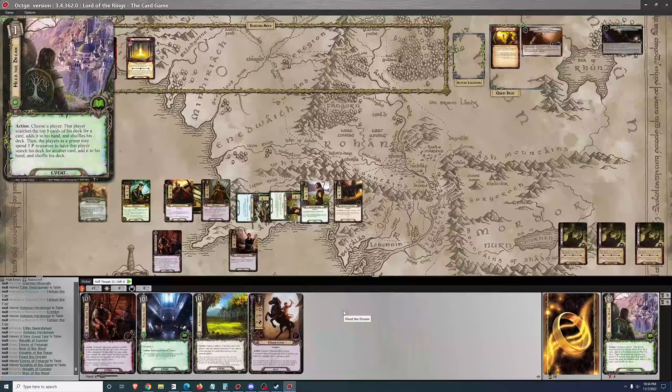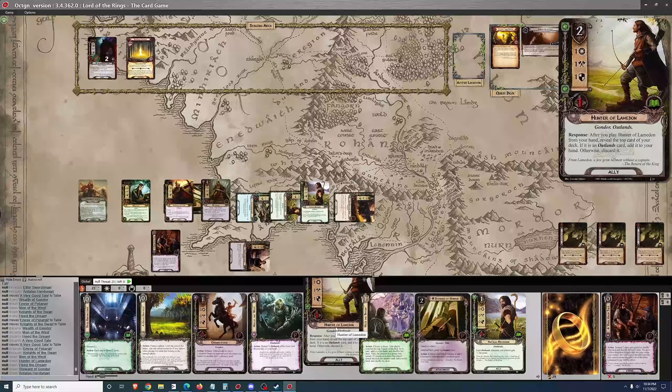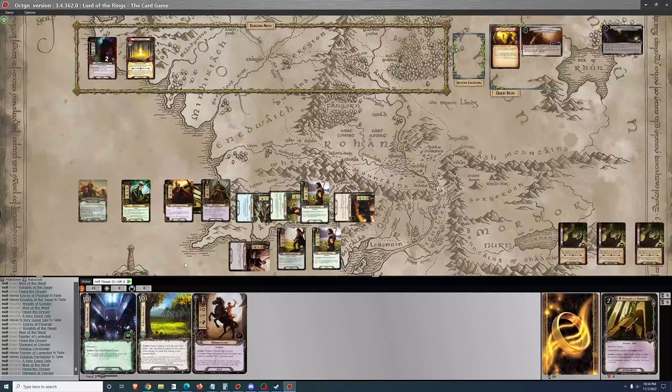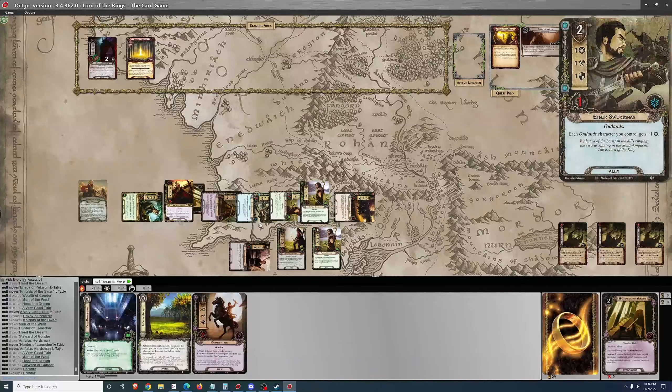I have a very good hand here with a cost of only 3, and I find a 2-cost and a 1-cost. I find another 2-cost and a 1-cost, so that's a good start. 6 threat against to start, but I shouldn't have any trouble handling that.